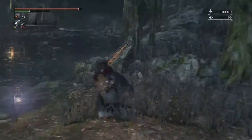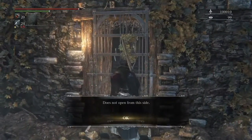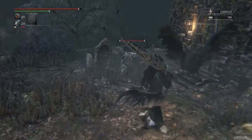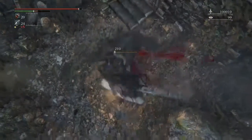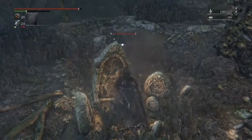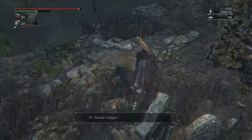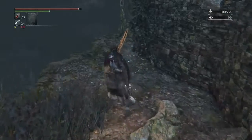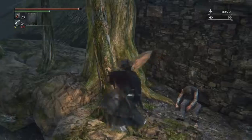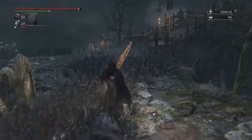There is a door here, but you should already know — it does not open from this side. Moving around here to encounter this: antidotes. The game is telling you something — there's going to be enemies here that are going to do poison.